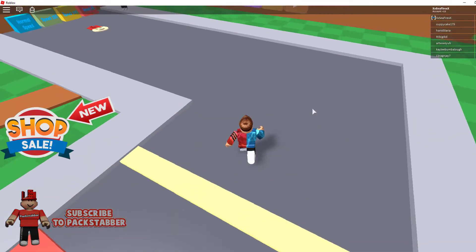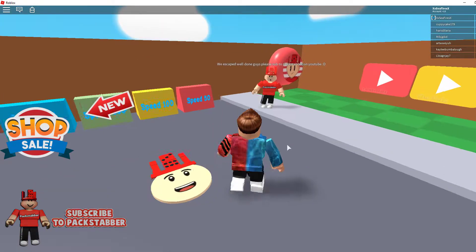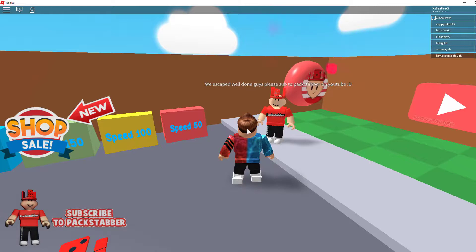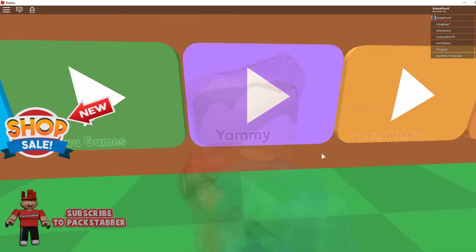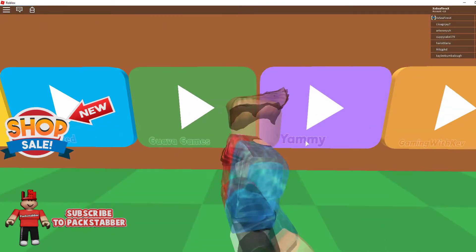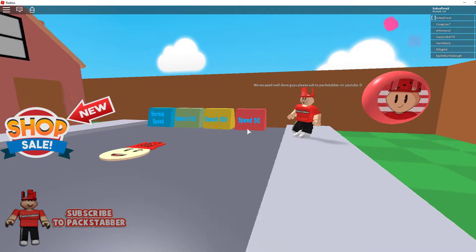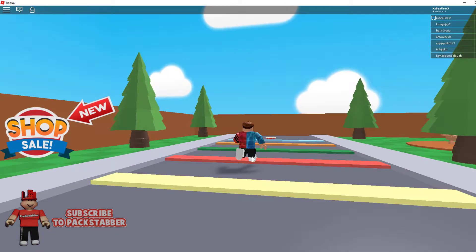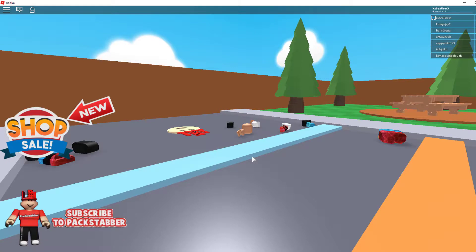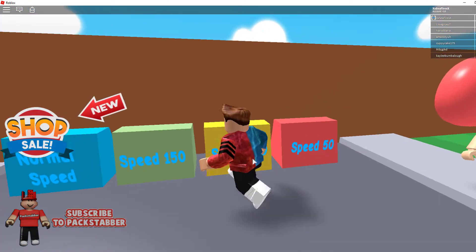Yeah, this is the end! Let me go to this checkpoint — if you don't click it and you die, you'll lose your place. It says 'We escaped — well done! Please subscribe to packstabber on YouTube.' You heard him, guys — go subscribe to packstabber! I see packstabber, the pals, G-Rated, Guava Games — wait, is he related to Guava Juice? Yammy, Gaming with Kev, Jones Jogging — I haven't heard of them. This gives us a badge — there we go, we got it! Now we can speed hack, but we just died because of it — packstabber just wanted to kill us.